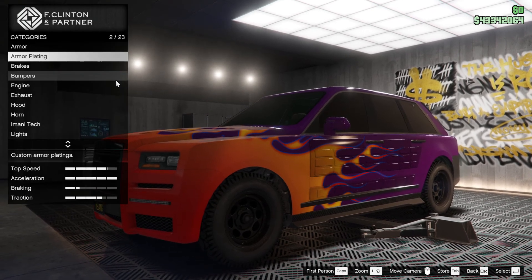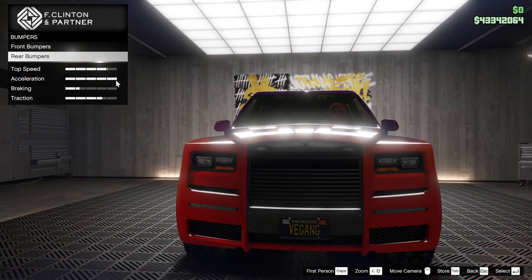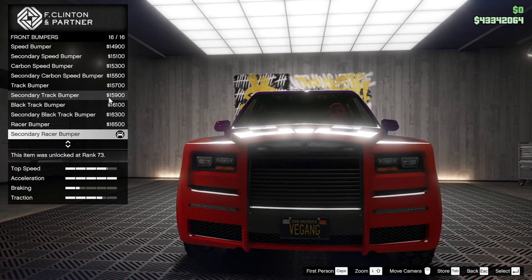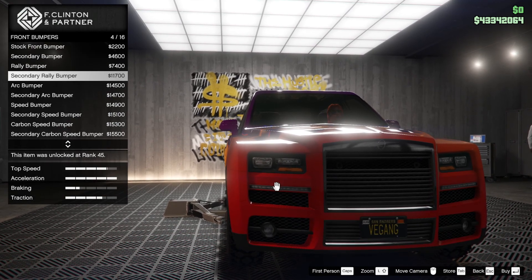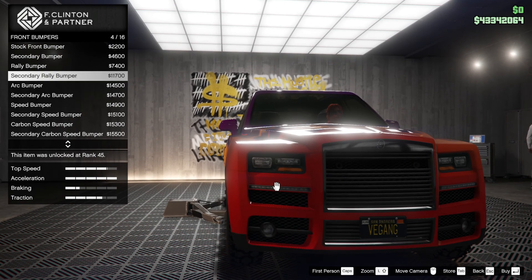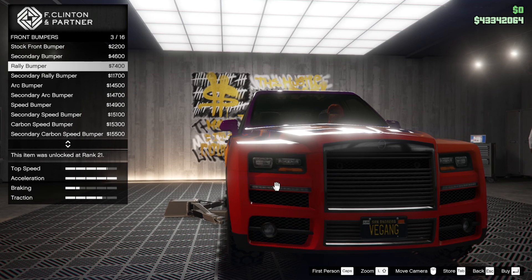Armour is already upgraded — armour plating at 150 grand is done and breaks. Let's go to the bumpers and see what kind of build we're going to do with this thing. Secondary race bumper — I'm probably going to stick with that because I didn't do a lot with it. Stock bumper looks nice, I mean you've got these lights. Do they work? I don't think these lights work. I'm going to try the rally bumper maybe.